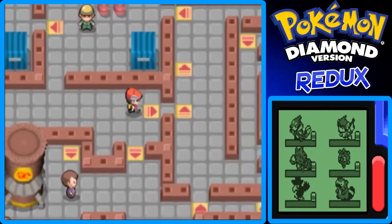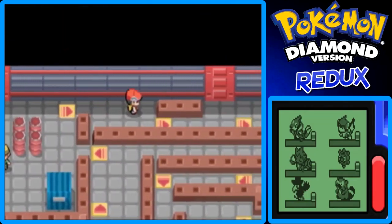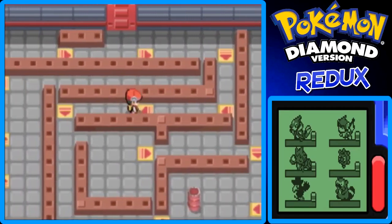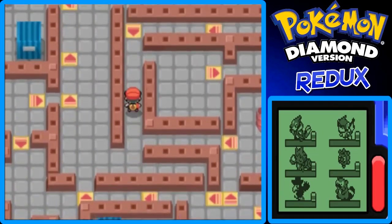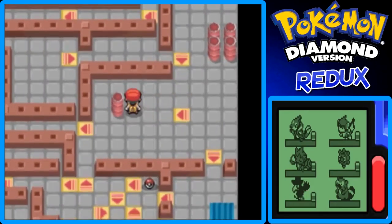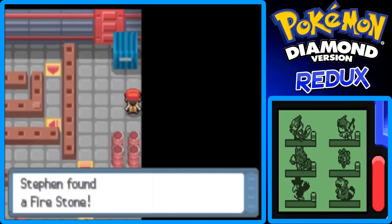I don't want to go on that down arrow — that just brings me back around. What we want to do is go on this arrow right here and continue our way around. Bring it around town. We want to go onto this arrow next, and before we mess with any more arrows we're going to carefully maneuver around here. And there we go — here's the Fire Stone!